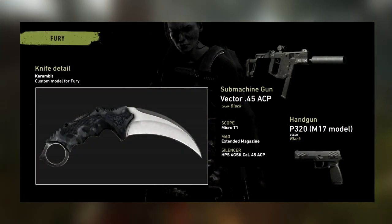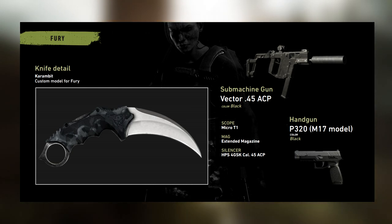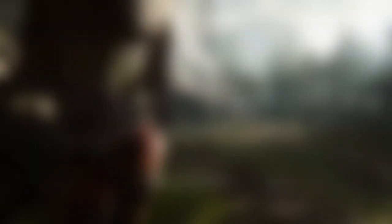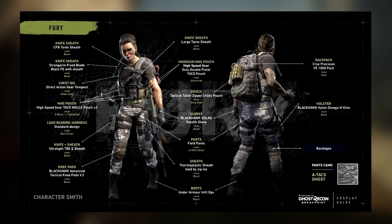For her secondary weapon it's showing a Vector with a Micro T1 scope, an extended mag, and an HPS silencer. For the sidearm we have another P320, but this one is an M17 model. I'll be showing both the front and back charts showcasing her gear on screen right now so you guys can take a look at that.